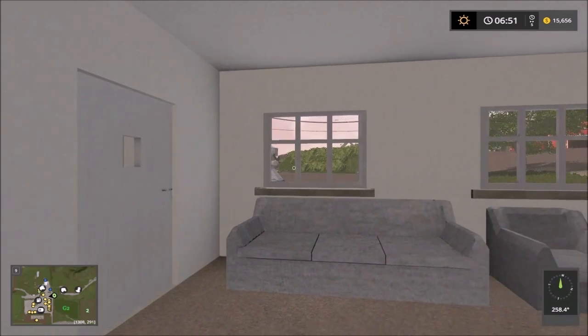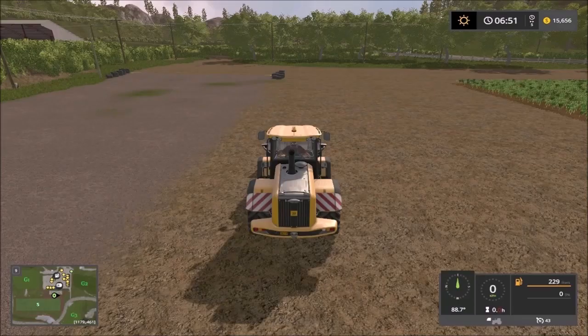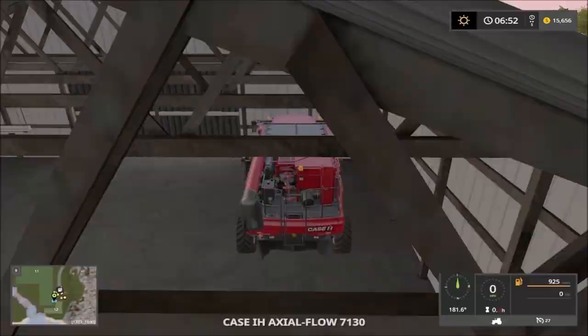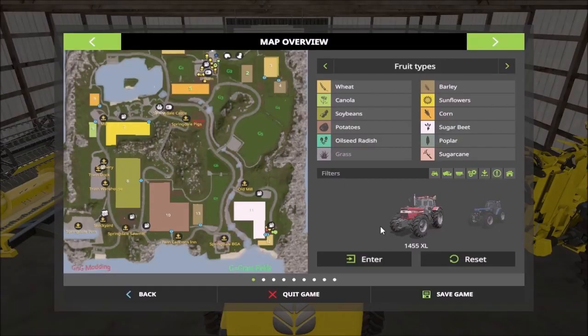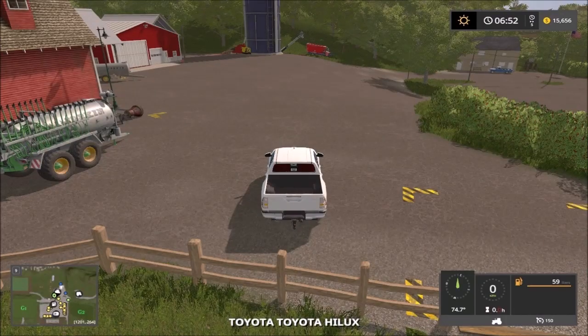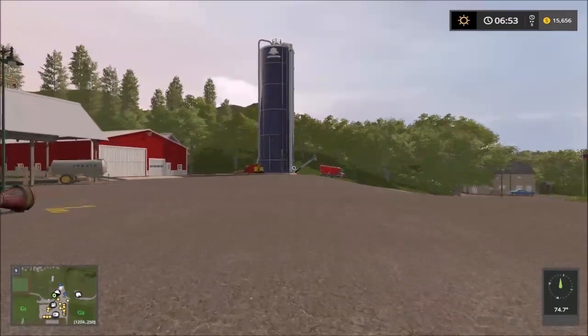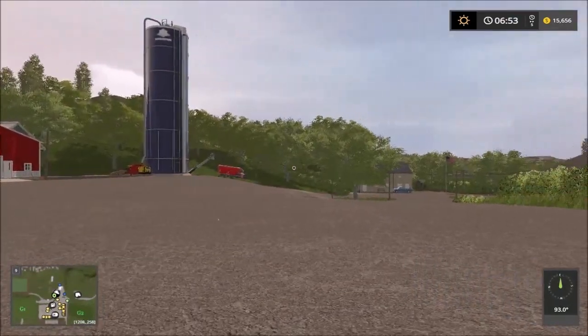Let me just tap to one of the vehicles. Here we are at the farm. Let me exit a bit and take a look at the farmyard.